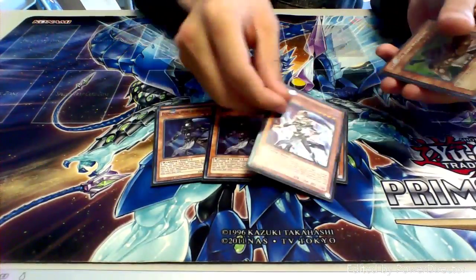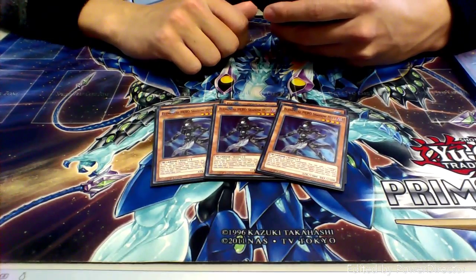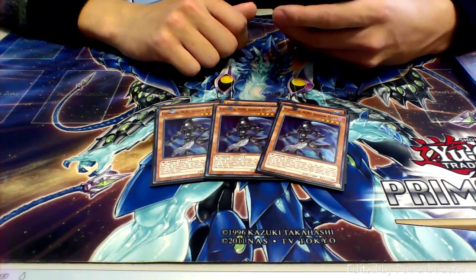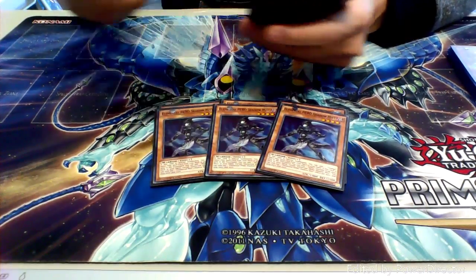Next up we're running three copies of Shadow Mist. That's pretty much a given. When you send to the graveyard you get to add a hero, and when you special summon you add a Mask Change quick play spell from your deck to your hand. Pretty simple.